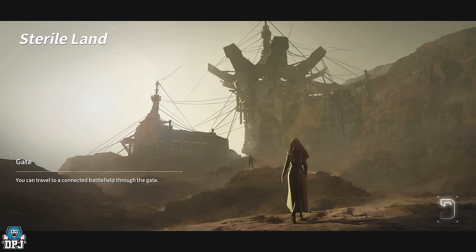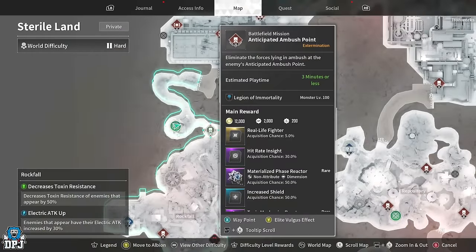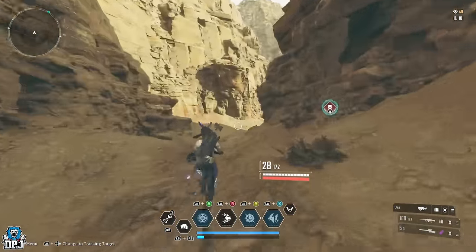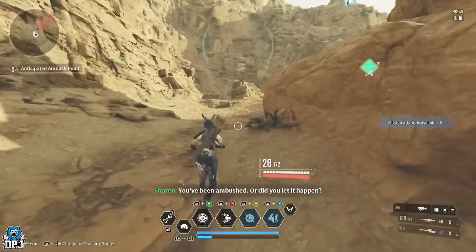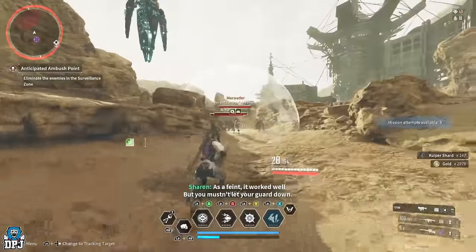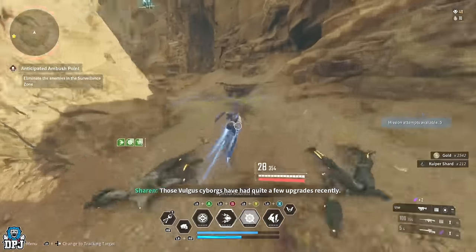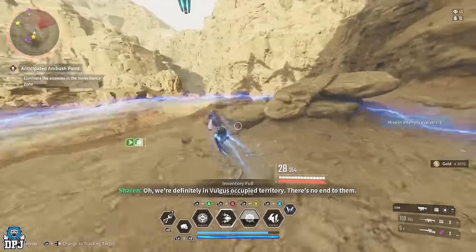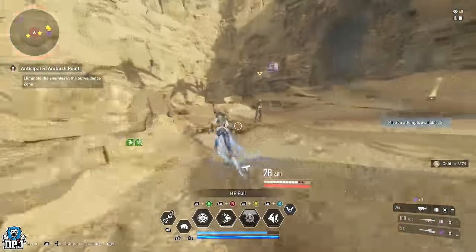For solo players, this one should definitely help you out. I'm doing this on hard — on normal it'll be a lot easier. On hard, gear drops at level 100 so you've really got no excuse. It's a simple mission: enemies will spawn and you take them all out. You get enemy spawns here, then right about here, then down here, then over there.